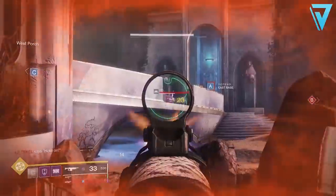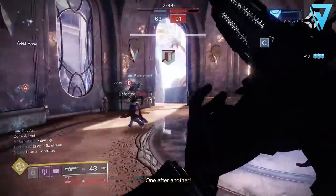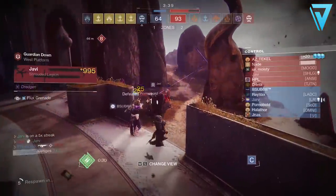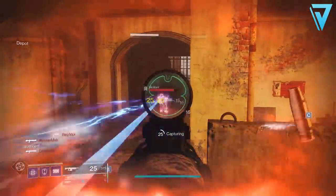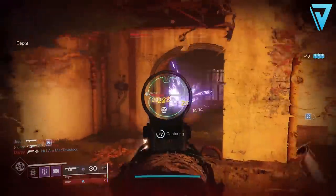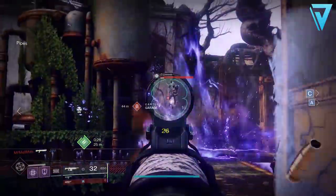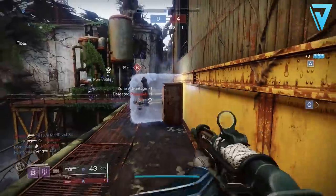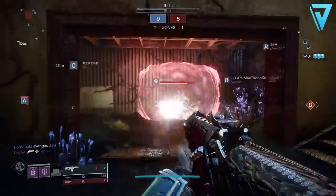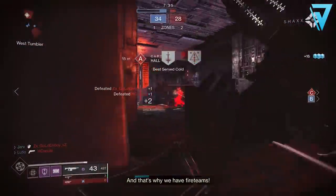If you're looking for something in the Crucible, then Zen Moment will be a great shout, as causing damage with this weapon whilst having that perk also increases its stability. Tap the Trigger will grant you a short period of increased stability and accuracy on your initial trigger pull. Subsistence is very much a PvE perk where kills partially reload the magazine from reserves, but the reserve capacity is reduced. In the last column, if you're looking for a PvP roll, then Kill Clip will most definitely be the preferred option — reloading after a kill grants increased damage.